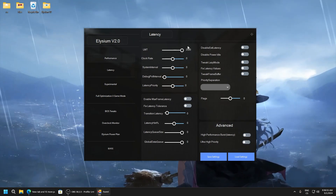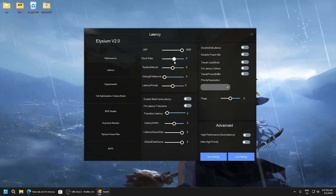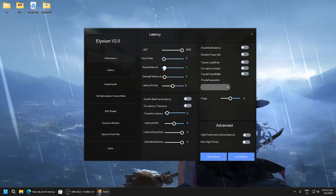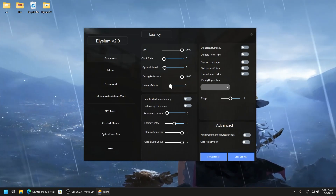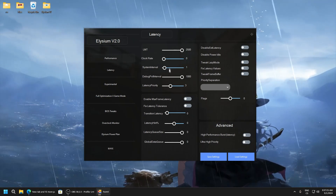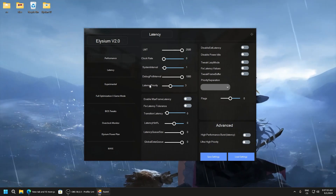LMT — set it to 2500. Clock rate set to zero here — it won't work because this one is disabled and this one is enabled, so disable this. System interval: 1. Debug poll interval: 1000. Latency priority: free. And guys, these are my settings. I recommend you really test every value like latency — increase or decrease and test what works for you, because this works for me and I'm also testing more.